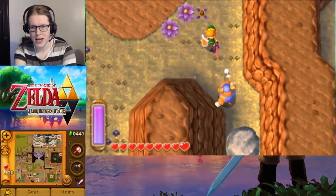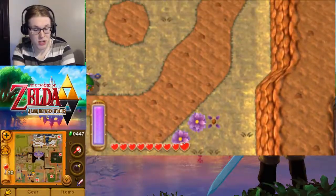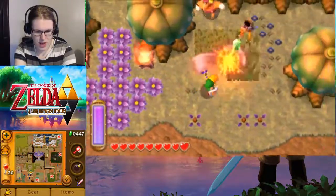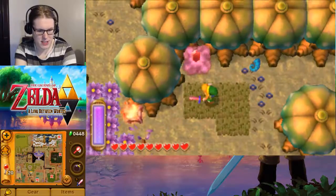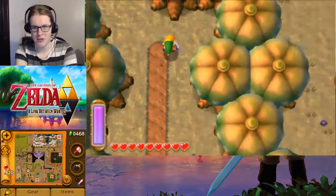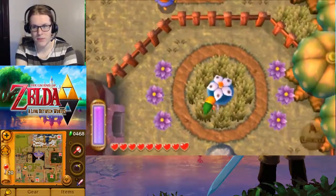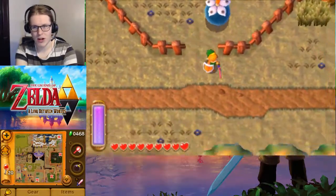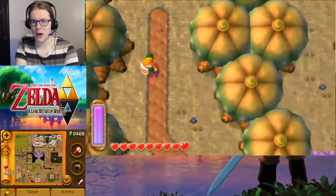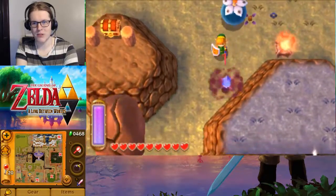These guys go down pretty quick and are a decent source of money if you really need it, because they seem to always drop a red ruby. If you have beaten the sand dungeon, or at least got the Titan Mitts out of it, it does make this trek a lot easier. I wound up not doing it that way the first time I played this — it felt so much longer because you have to go up and around past your house. Because we bought the big bomb, we can just kind of walk it to where we're going. We will need the big bomb for this next dungeon, but should any enemy hit the bomb, it's going to explode.